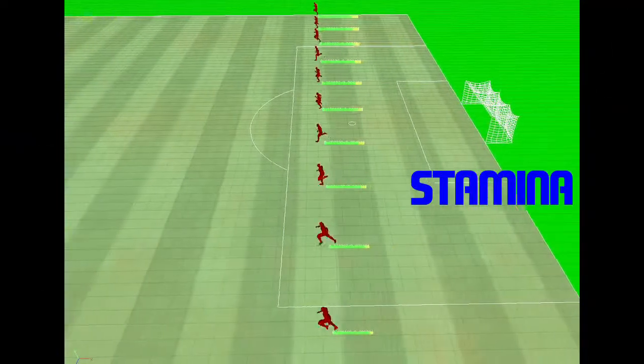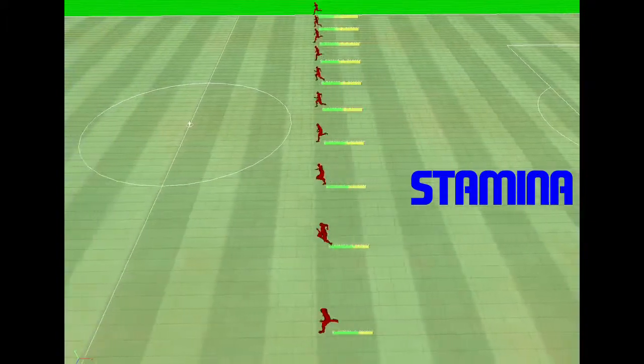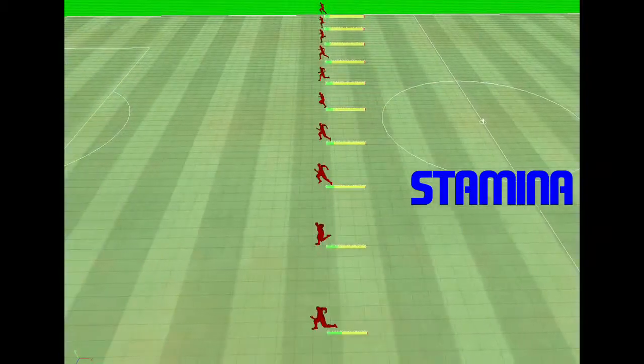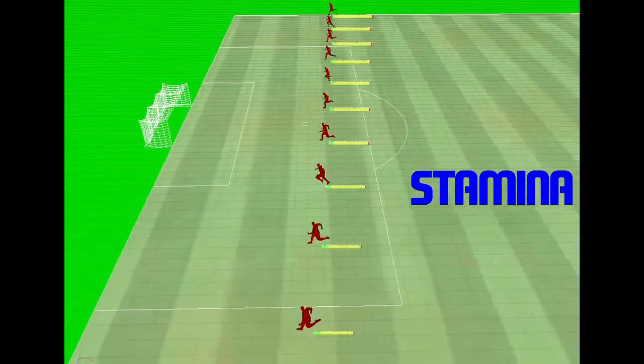The first video shows how stamina affects the depletion and regeneration of a player's energy bar and what effect this has on his movement. In the video all the players have the same attributes except stamina. The player at the bottom of the screen has 100 stamina, the player at the top has 0. You can see that players with good stamina are able to sprint for longer and also, when they get to the end of the pitch, recover their energy faster, thus enabling them to get back to their starting point much earlier.